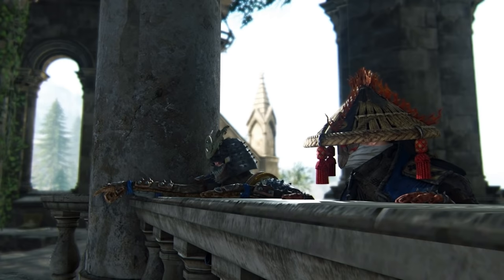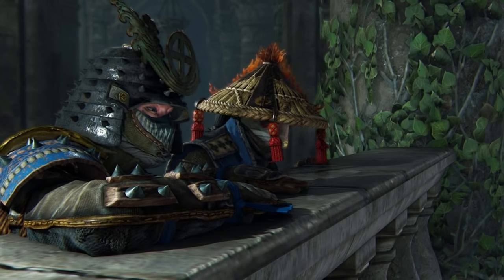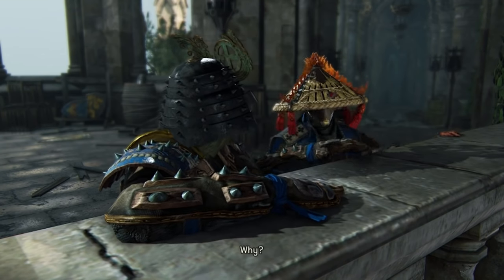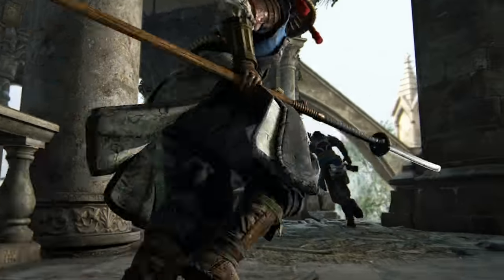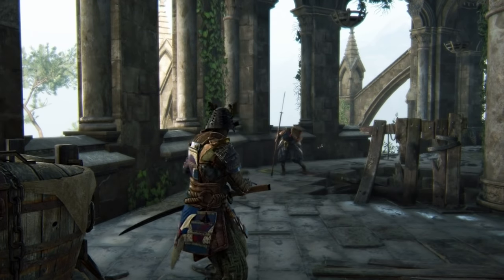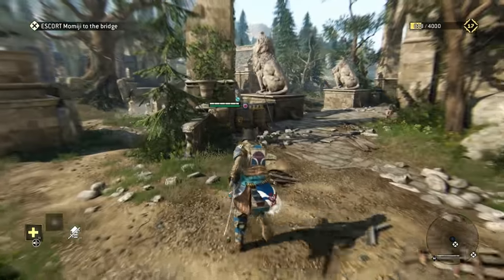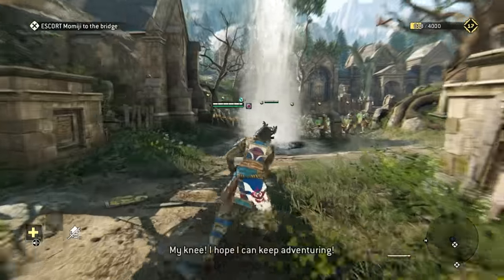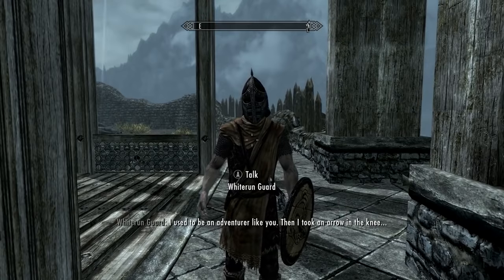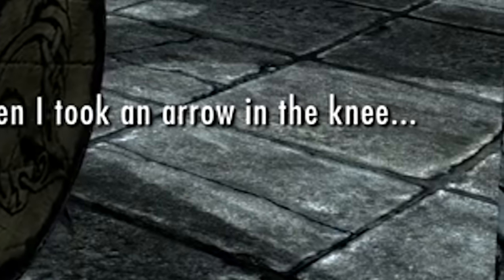Let's head back to 2012 — let's crank up those memes because we have an arrow in the knee joke in a 2017 release. In the Samurai campaign, around level five, you get a cutscene where your friend Momiji gets shot in the knee. And later on during that level when you're trying to escort her, she says 'My knee! I hope I can keep adventuring!' Out of all the Easter eggs, they decided to go with a Skyrim 2012 Easter egg. I don't know what to say about this one.